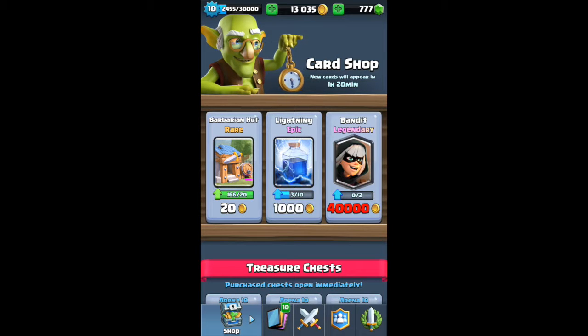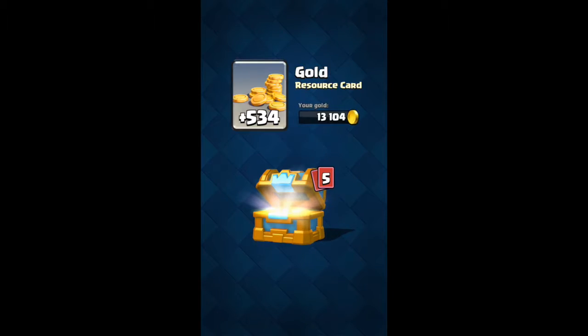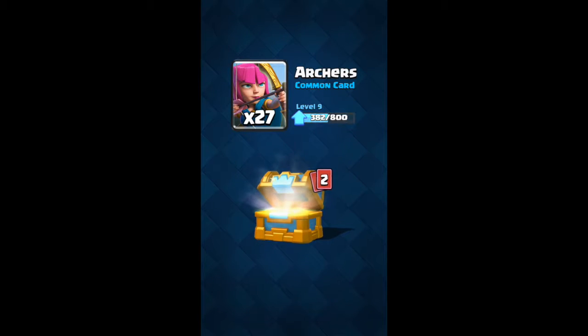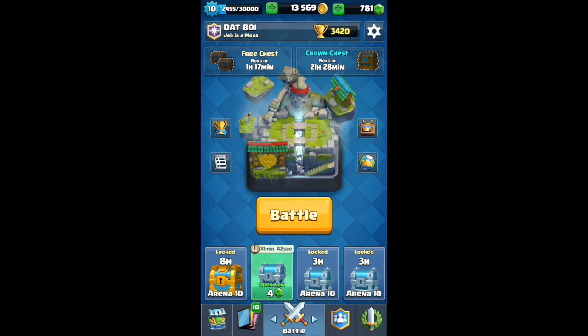I don't have enough gold to buy any more legendaries — not that I'd use them in this deck anyway. Let's go ahead and open the crown chest: 534 gold, 4 gems, 8 goblins, 27 archers, lots of fire spirits, 8 wizards. That's it for the crown chest — a little disappointed with that one.